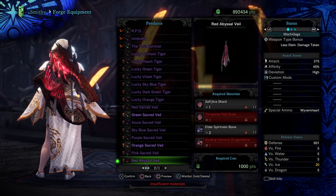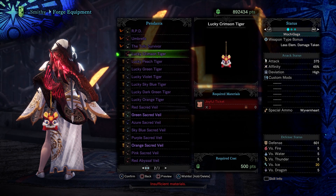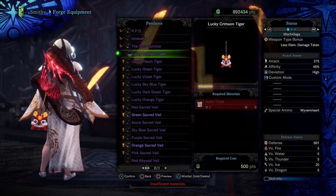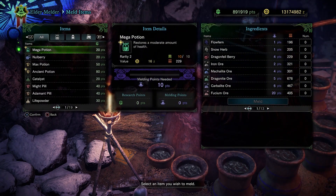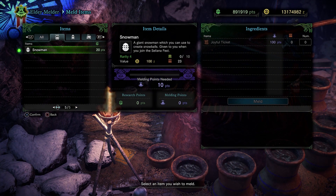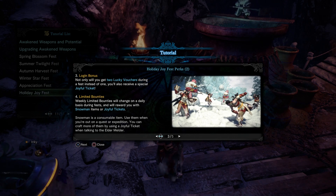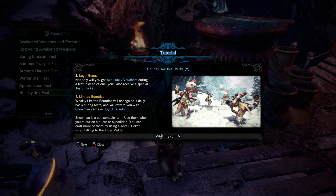What can you use these Joyful Tickets for? First off, you can use them to craft the Lucky Crimson Tiger Pendant. Like many things from the Holiday Joyful Festival, this uses a Chinese or Asian-inspired design — in this case, a cute toy-looking tiger. The Lucky Crimson Tiger Pendant requires three Joyful Tickets. Another way to use them is to take them to the Elder Melder to create snowmen, which replace the fireworks from other festivals. You can create a giant snowman and use it to make snowballs for snowball fights with other hunters. Only use your Joyful Tickets for snowmen when you've crafted everything else and have extras lying around.